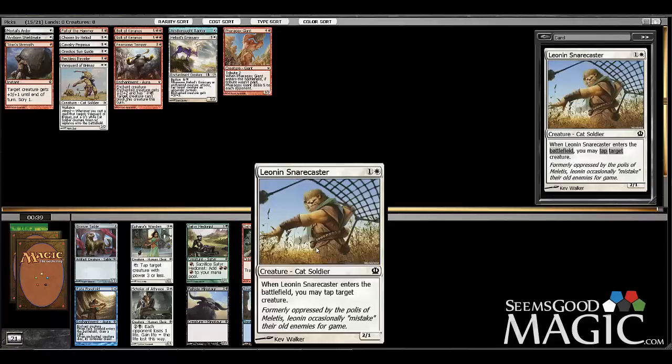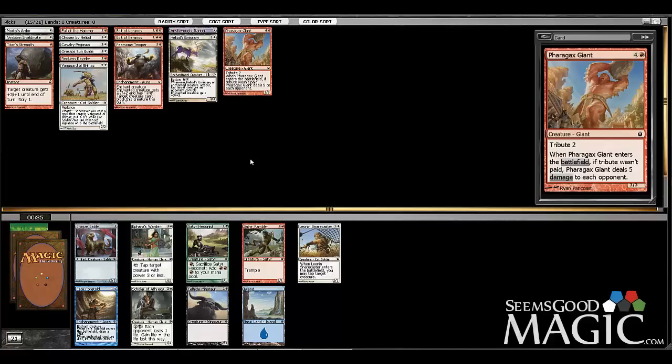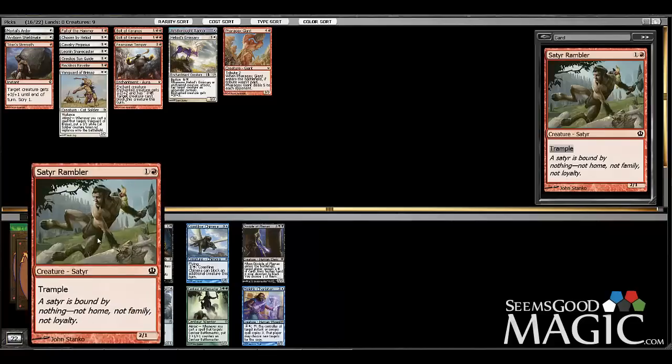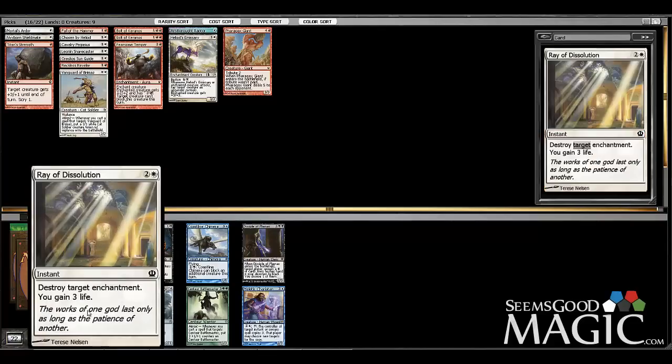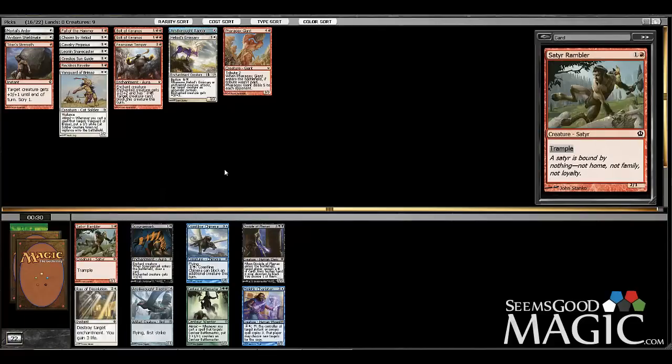We're going to take the Snare Caster here — that fits in with what we're trying to do. We can take the Satyr Rambler now; we can also take Ray of Dissolution, which is certainly main-deckable, but we're short on creatures so I think we're just going to slam the Rambler and continue.